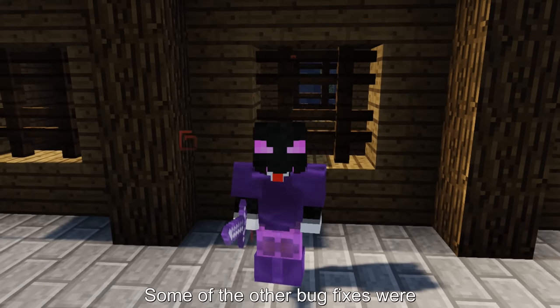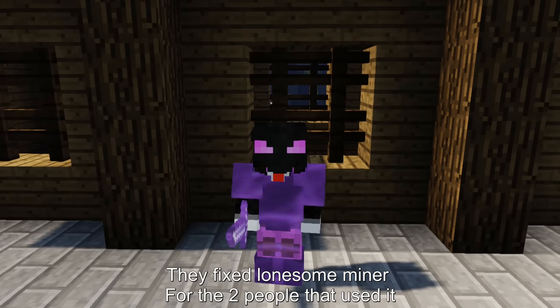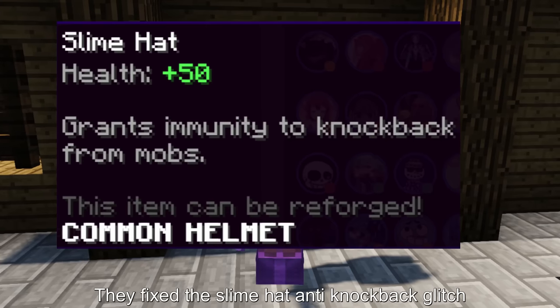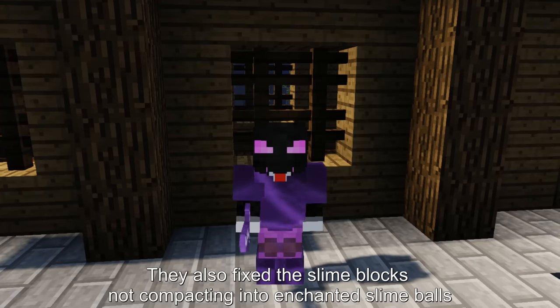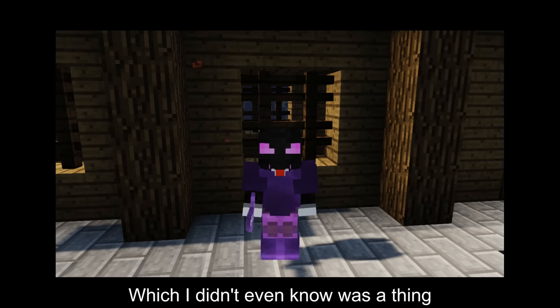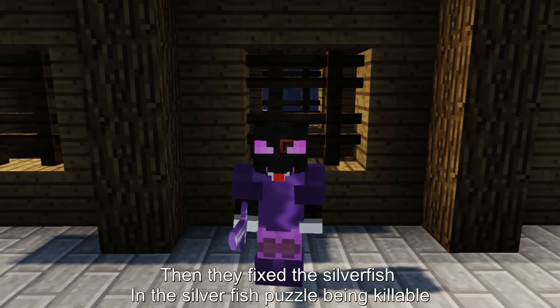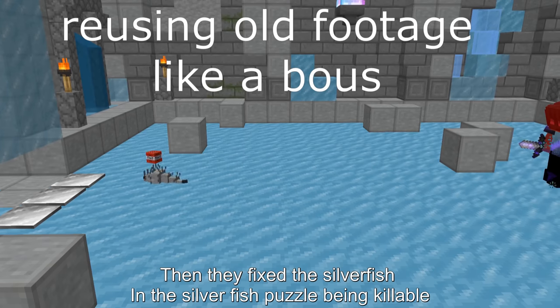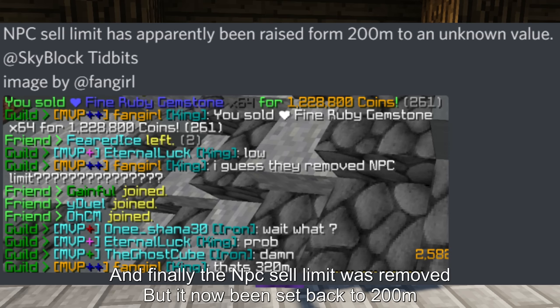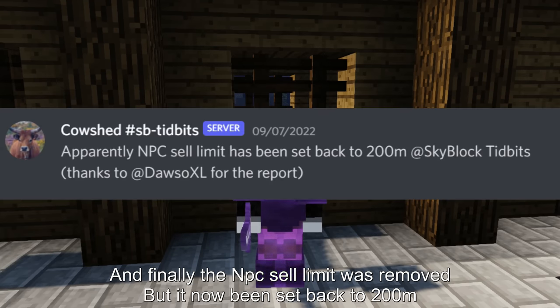Some of the other bug fixes were: they fixed lonesome miner for the two people that used it, they fixed the slime hat anti-knockback glitch, they also fixed the slime blocks not compacting into enchanted slime balls — which I didn't even know was a thing. Then they fixed the silverfish and the silverfish puzzle being killable, and finally the NPC cell limit was removed but it has now been set back to 200 mil.